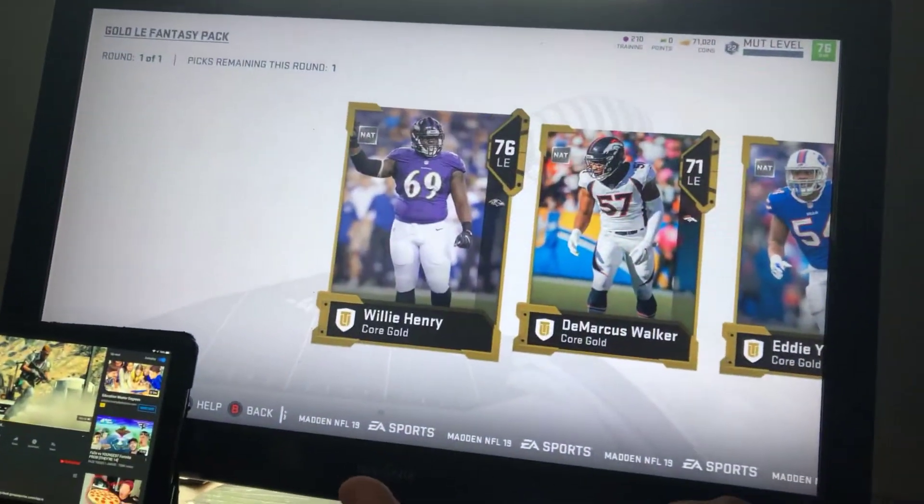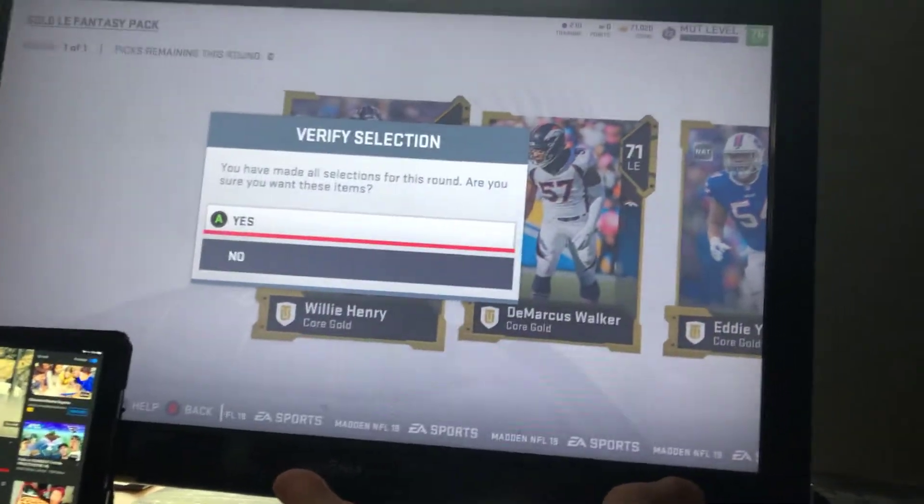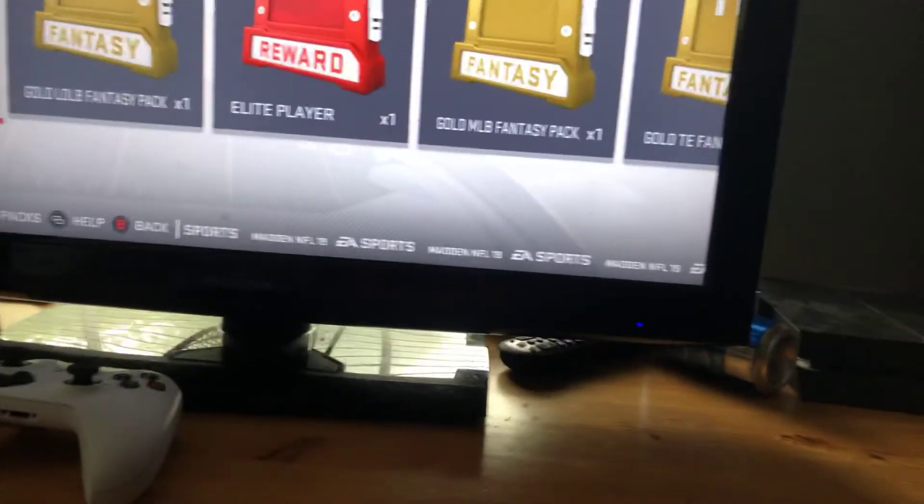Now guys, if you do have a bad MUT team and you need help, hit me up for these gold players and elite players. If this video hits like four likes I'll grind and get another pack opening for you guys, but next time the packs will be all elite packs. I'll grind super duper hard. I'm gonna pick up an Adams mission Titan card - I already have two Titans: a Jimmy Graham and a Dallas Goedert, who plays for the Eagles.